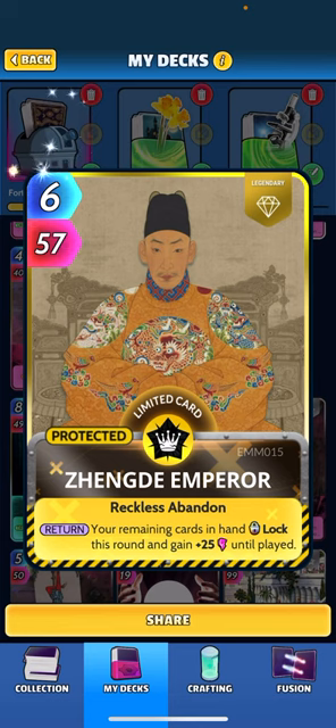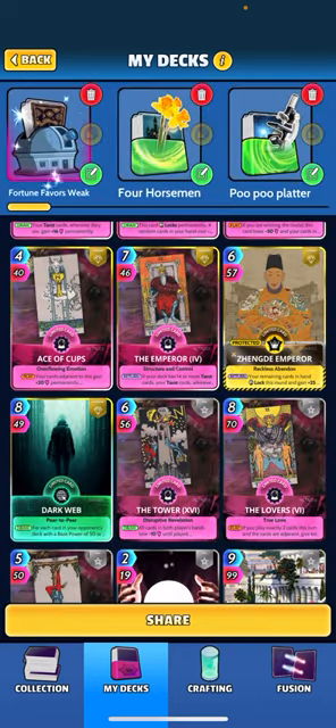So how do we unlock our hand? We have Zhang Di Emperor to do that. The rounds we play him, chances are we're going to lose, so this deck does like to go five rounds most of the time. Play this card typically twice and it's going to unlock our cards — our big heavy hitters that are buffing the rest of our cards up. You play him by himself, all your remaining four cards in your hand overlock and then unlock all your cards. He buffs as well, so another nice buff we're going to get.